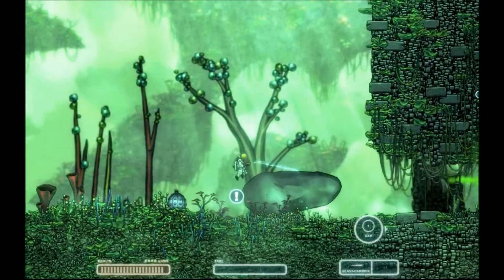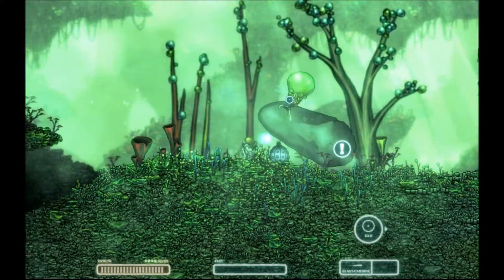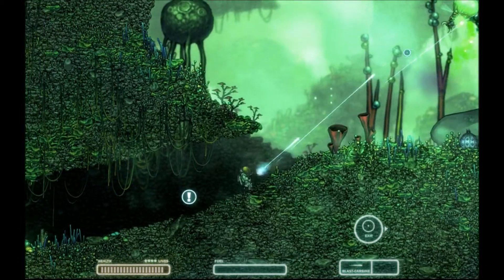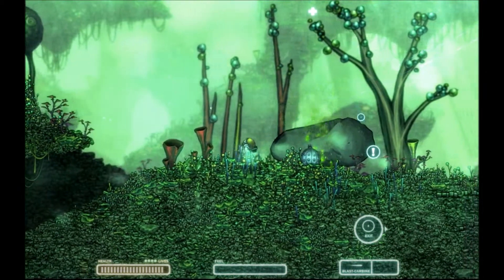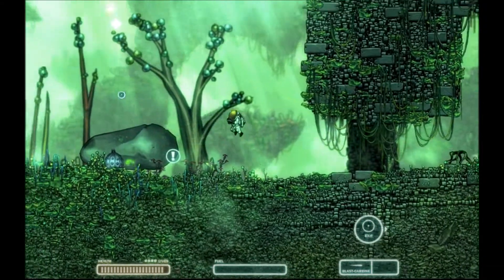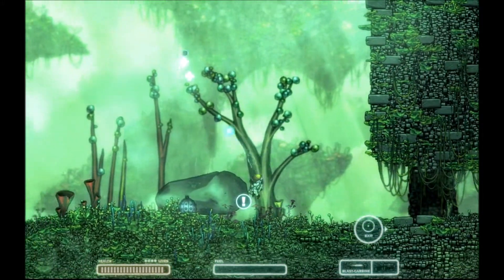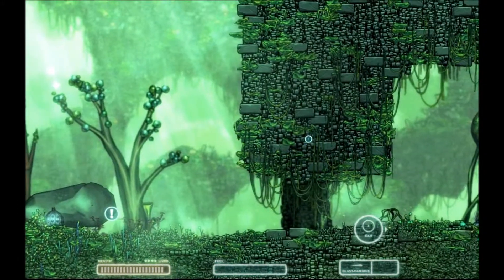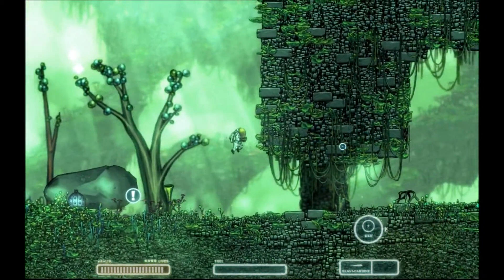Right now we're basically just trying to survive and live after crash landing on this alien planet. The story does evolve from there. There's also an arcade mode if you just want to see how long you can survive against endless waves of monsters. There's a couple different modes. I'm trying to grab those health things, but it looks like I'm already full - it's weird though, because the health meter looks like I'm a bar down in the bottom left there.